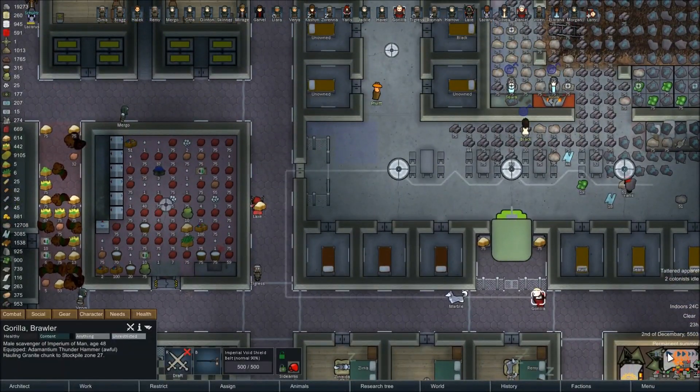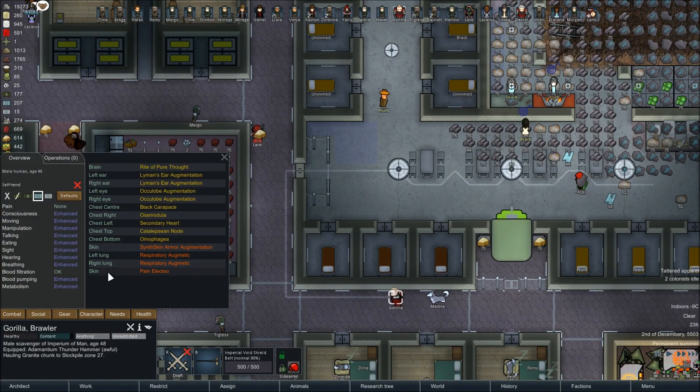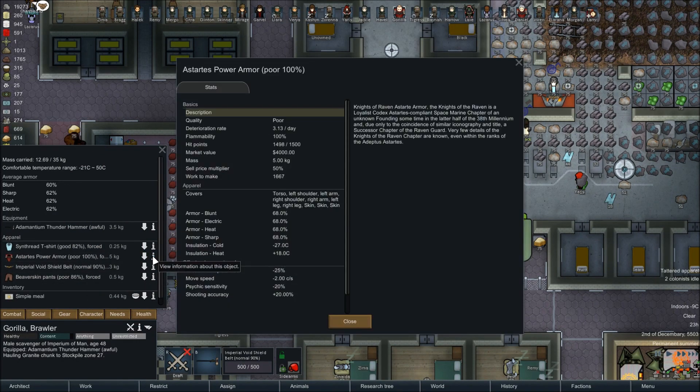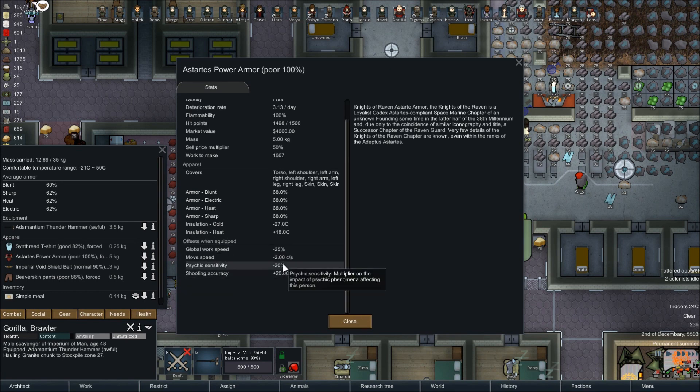Let's keep an eye on Gorilla here since he's up and about with everything. His movement is 177%, so he's almost twice as fast as a normal human. However, the armor — why is he wearing beaver skin pants? Oh, because I told him to. Movement speed is minus two, but the Black Carapace gave him a plus three, so even in this armor slowing him down he should be faster than average. This is also lowering his psychic sensitivity, so if they have any psychic sensitivity at all it's got to be very, very low.